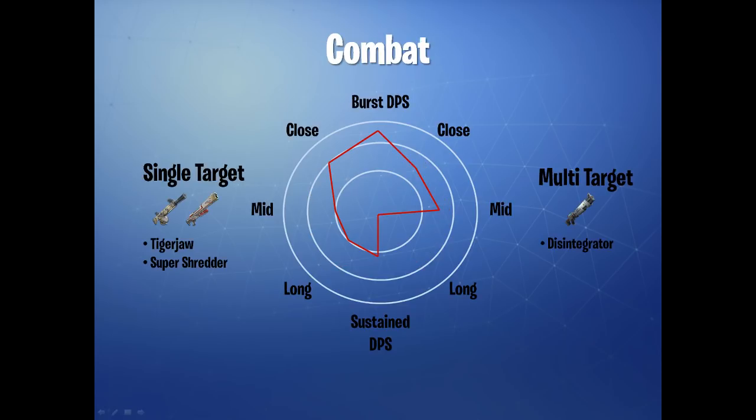Moving forwards, we are going to look at the combat kit. This is a basic introduction to the kinds of weapons I would typically use. These are the general weapons I like to use: the Tiger Jaw, Super Shredder, and Disintegrator. This is my standard loadout for general maps — whether I load into a power level 88, 100, or 76 map. Tiger Jaw is my go-to for high single-target close-range DPS output.